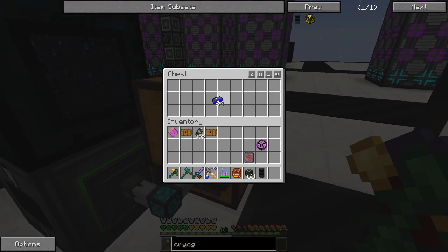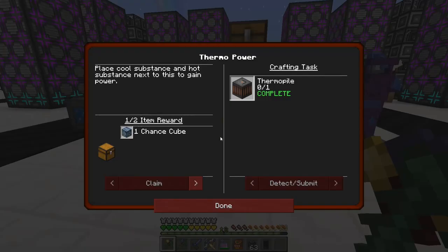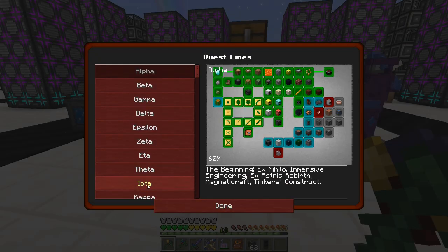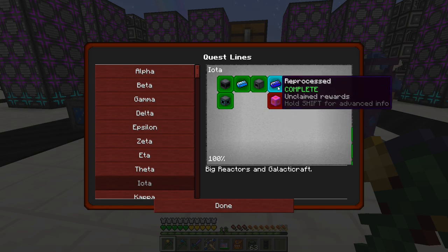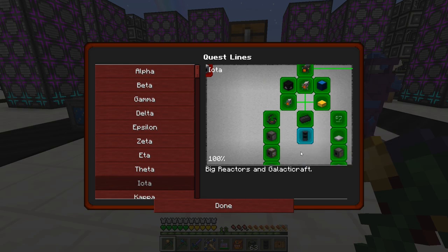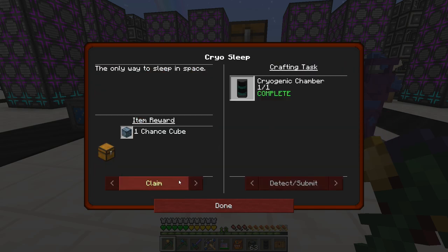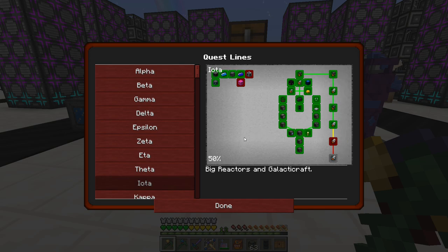Our plutonium is done — our cyanite is reprocessed, so that completes this quest. So reprocessed is done and our cryo sleep one is done as well. We can claim that — that's just a chance cube. We are knocking out a good portion of the quests on this page. We still have to make the tier eight and tier nine rocket, but we'll do that later.